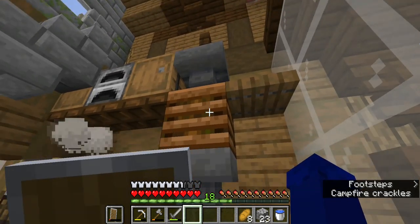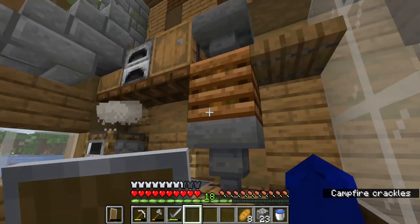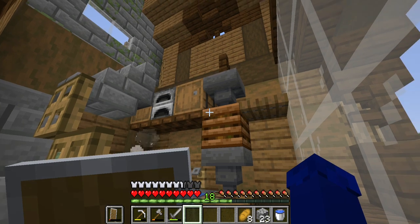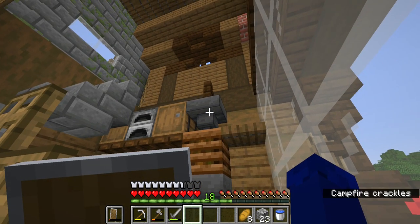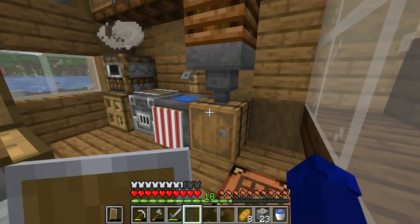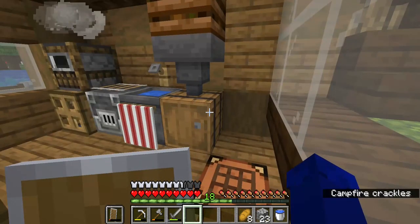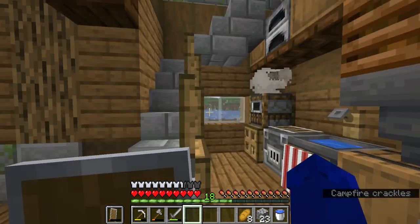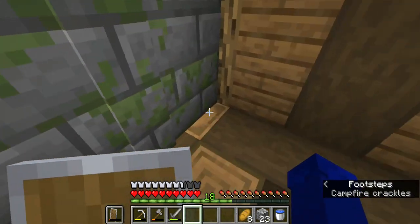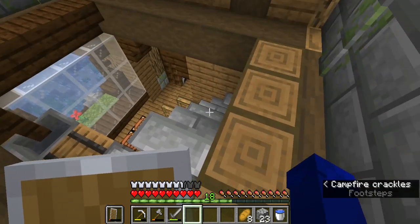And this is actually quite a useful thing. As you see, this composter — we do now have the wheat field — so whenever we have seeds that we have no use for, we can put them all on this hopper. It will go through the composter and then into this barrel, all the bone meal that comes out of it. I've also put in a staircase that will lead to the upper level.